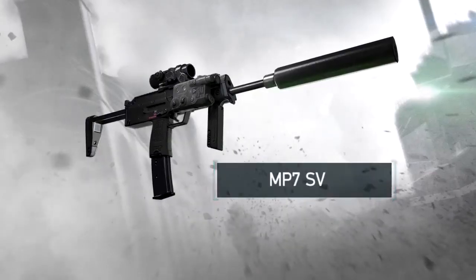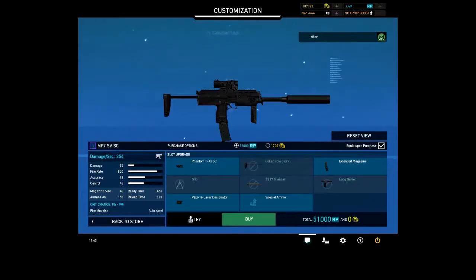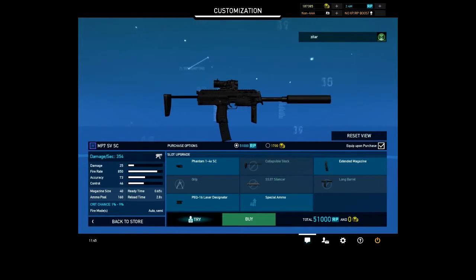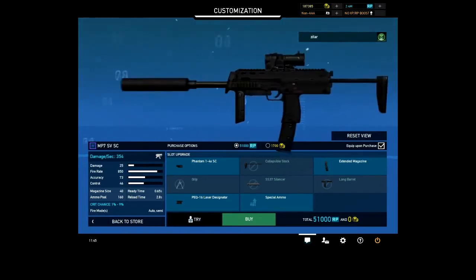This little beauty has excellent control and damage with a long barrel, foregrip, and 1x4x scope. The MP7SV is a great short- to mid-range gun with a relatively low fire rate but high damage for a silenced SMG, making it phenomenal for stealth surprises.